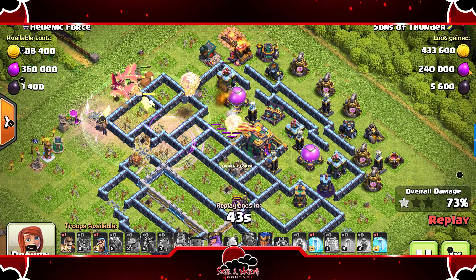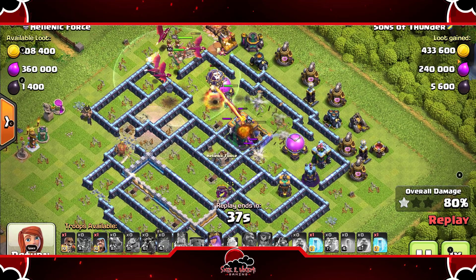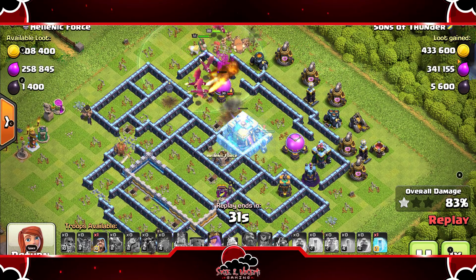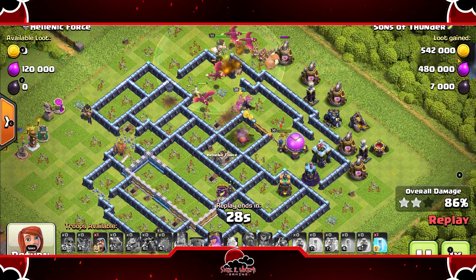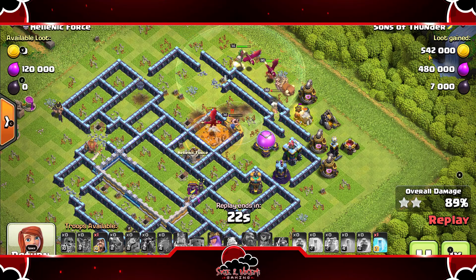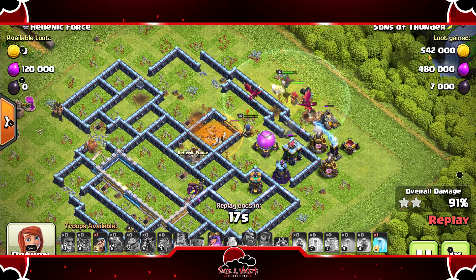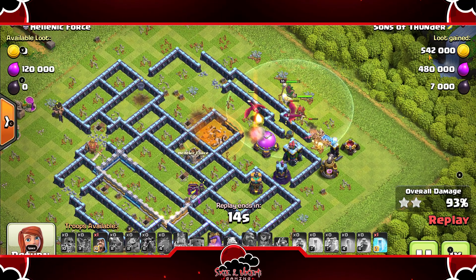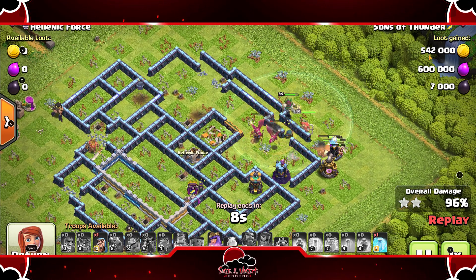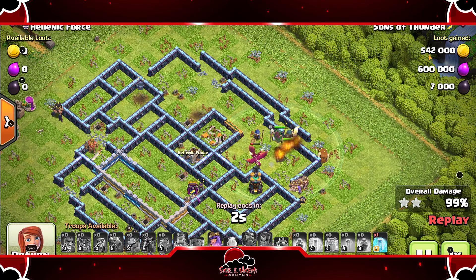This is just tearing up the base. RC is going to pop her ability, probably take care of the town hall — freezes it up, RC locks it out again, town hall goes down. Has a freeze belt, RC still up, queen still up — this attack strategy is insane. Queen still has her ability, warden still up, drag takes out the RC. This is definitely going to be a triple; queen full health — this base has been obliterated.